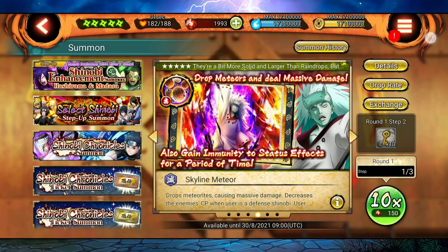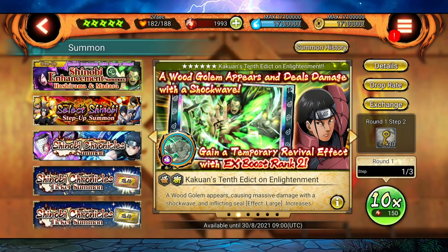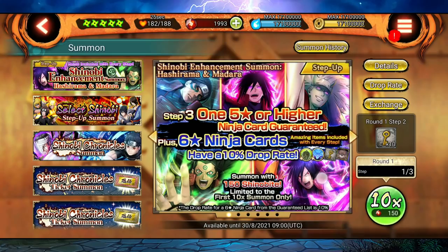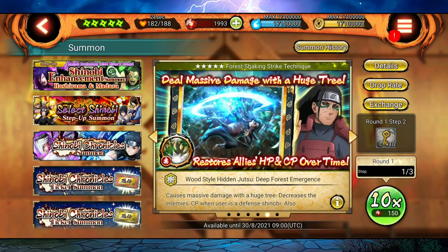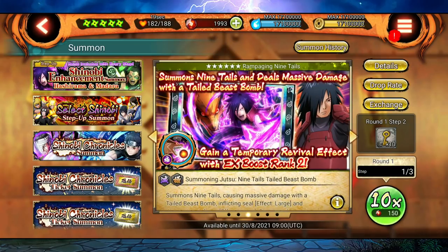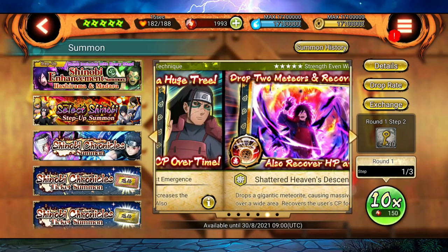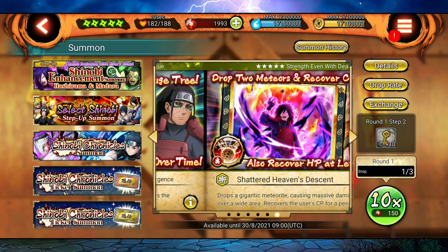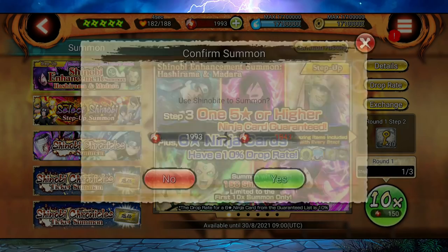I'm just gonna do 150 nobites because I'm hoping for Hashirama's XL, which I doubt I will get. But 150 nobites are definitely worth it on this banner. Maybe I can get Aido Hashirama's ultimate, which I don't have, or maybe some other XL ultimate — who knows. Anyway, let's just do the first step.